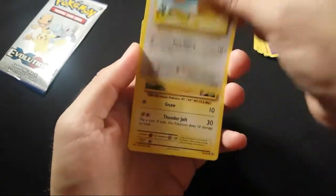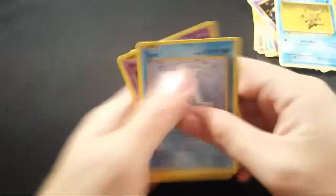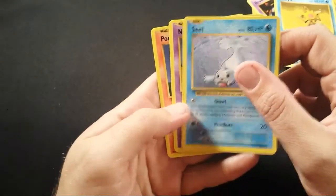Hey cool, Pikachu, and Staryu. Alright, last pack. Seal, Nidoran Male, Ponyta.